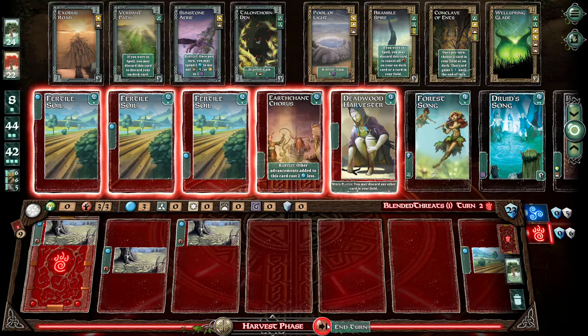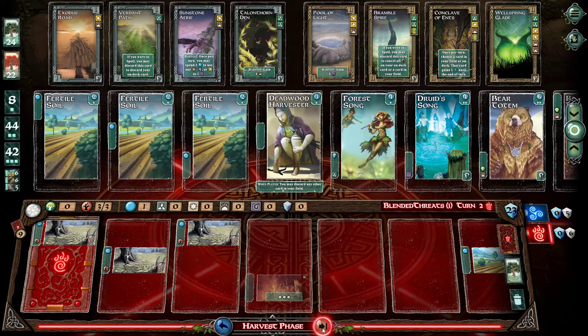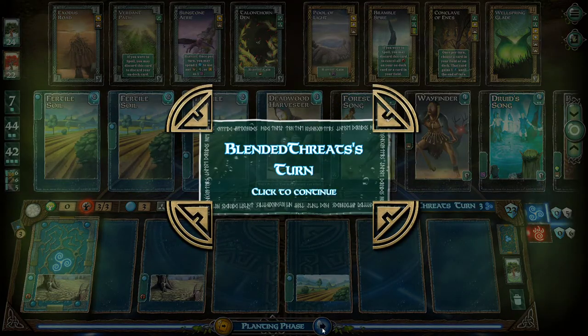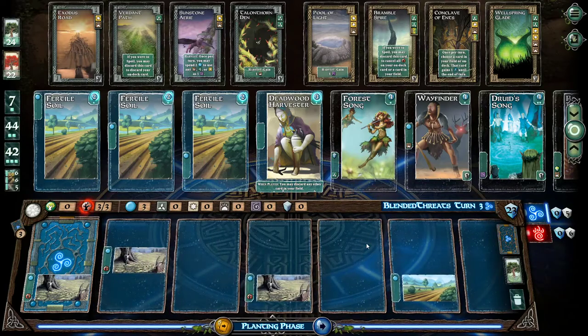It really sucks when you get three completely full ones. I think I'm going to get this guy — he's pretty nice. He makes other things on the card cost two less. Oh yeah. Hey, Wayfinder's out. The Deer Dancer. Deer Dude. We have three.